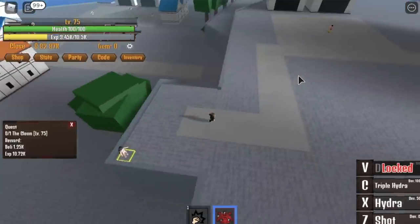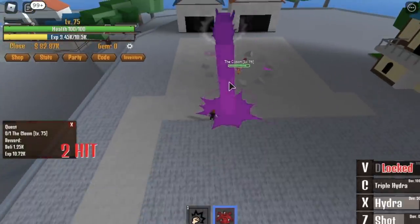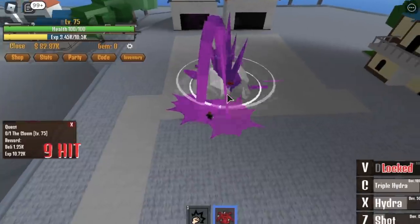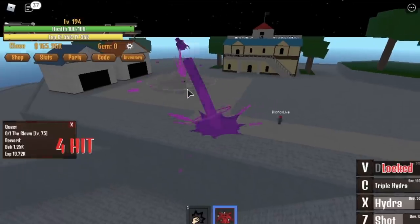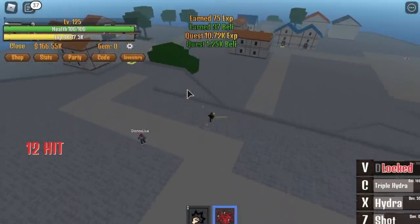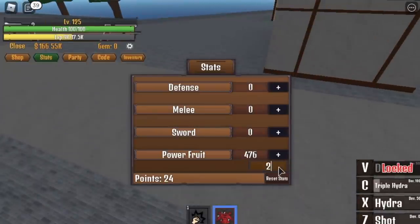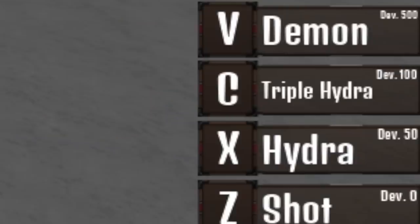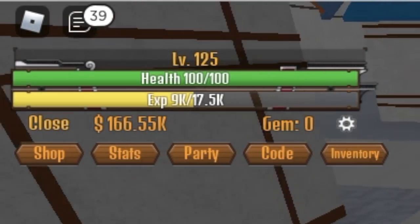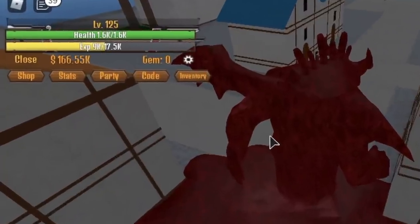Once you reach level 75, defeat the clown boss. You can defeat it with one combo — Z, X, and Z skill is enough. We will level up here until you reach 125. By this time, you will have 500 stats on your Devil Fruit and can unlock the Demon Transformation. It's okay to reach 125 here.